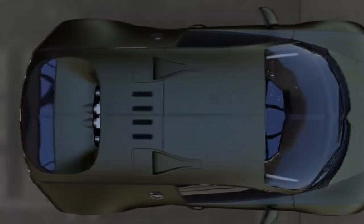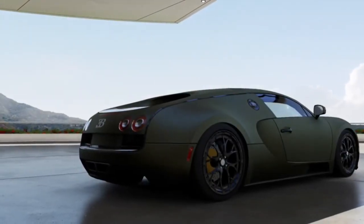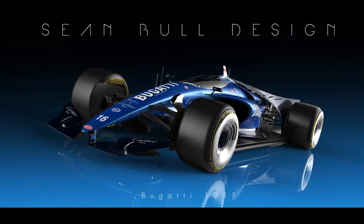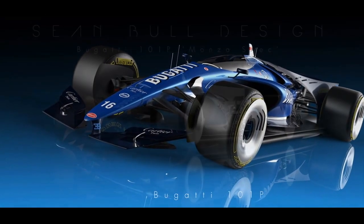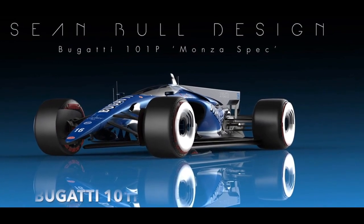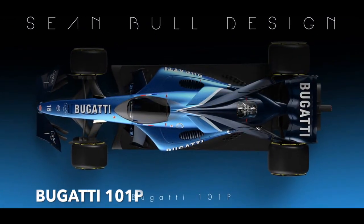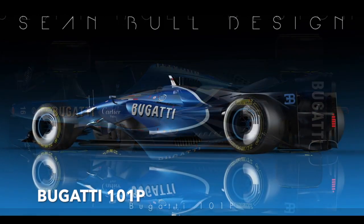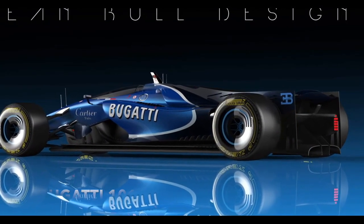So far I've mentioned the Bugatti Chiron and the Bugatti Veyron, and there is one more car that has been speculated to be in the game since day one. If you guys have seen my hundred-plus car list for The Crew 2, I mentioned this car as well. It's the Sean Bull Design called the Bugatti 101P — it's basically a concept F1 car and it hasn't been made yet.